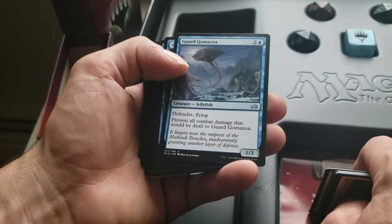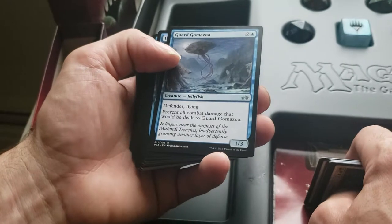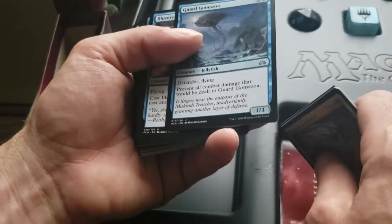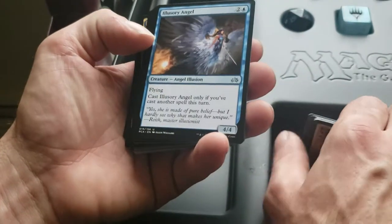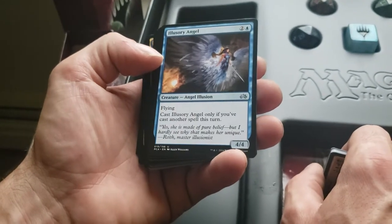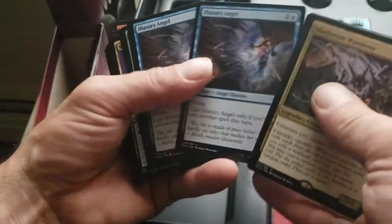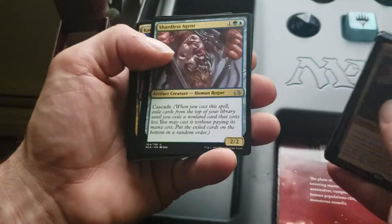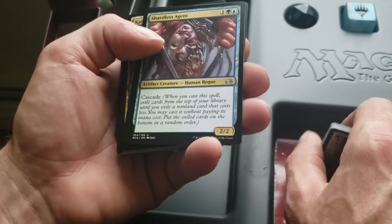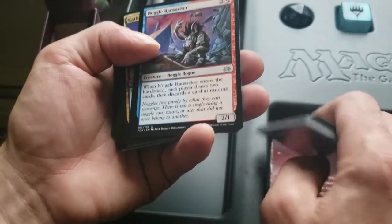Guard Gomazoa — a 1/3 Defender flying, prevent all combat damage that would be dealt to him, so he's a beast blocker. Illusionary Angel — Flying, cast Illusionary Angel only if you cast another spell this turn, so he's just a 4/4 for three. Shardless Agent — artifact creature Human Rogue with Cascade, a 2/2 Cascade for three. Noggle Ransacker — when Noggle Ransacker enters the battlefield, each player draws two cards then discards a card at random, so that could be rowdy too.